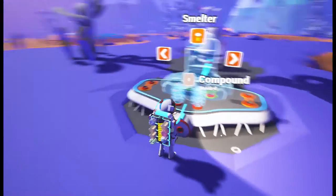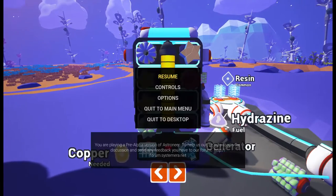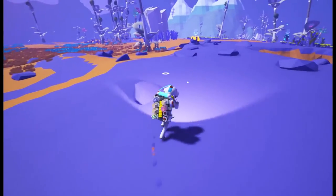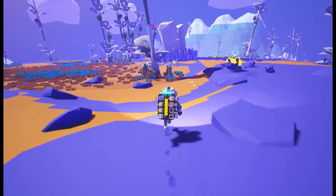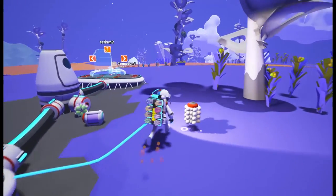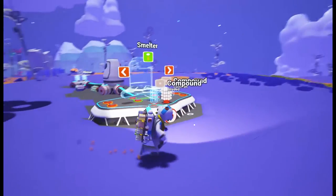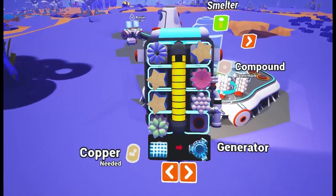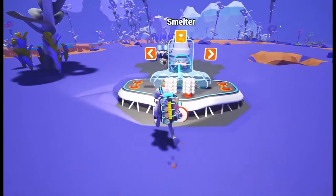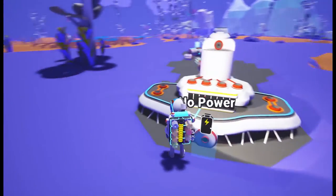Okay, so printer - we don't want the printer. I think what we want is the smelter. We need some compound for that. Now thankfully I just found a whole load of compound. What I'm going to do is drop the hydrazine because that's totally not what we need. The aluminium ore and everything we're going to have to try and sort out at some point. Can we use this compound that we've got floating here in this construction? Yes, we can! That's how we build compound. So is that it - smelter build? Oh look at it guys, we've built a thing!